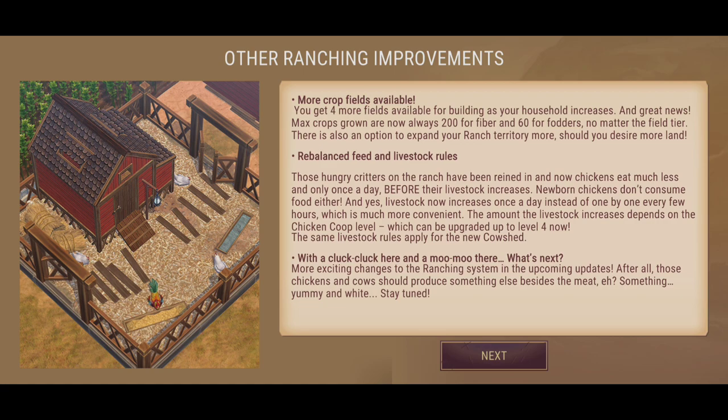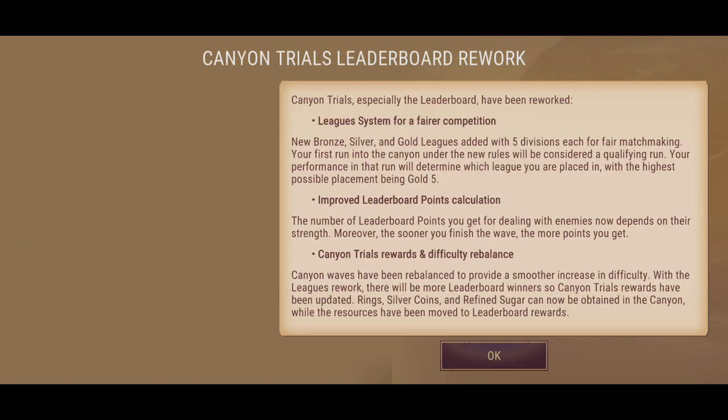I don't know if I like that, because I think it's going to stunt food production. With a cluck cluck here and a moo moo there — what's next? More exciting changes to the ranching system are coming in upcoming updates; they haven't finished this arc yet. After all, chickens and cows should produce something besides meat — something yummy and white. So it looks like milk and eggs are going to happen, which I thought would have been implemented straight away.